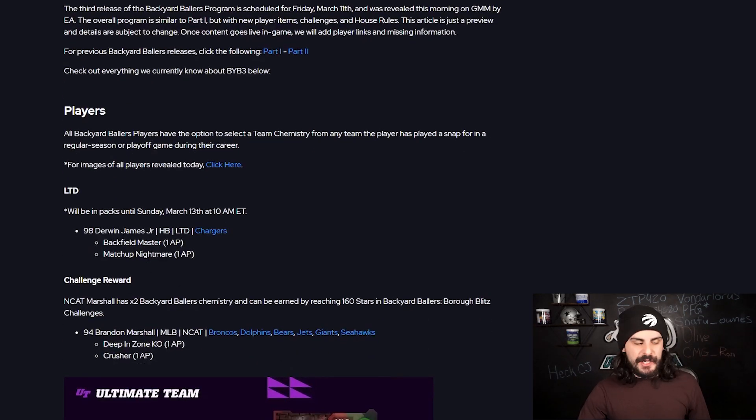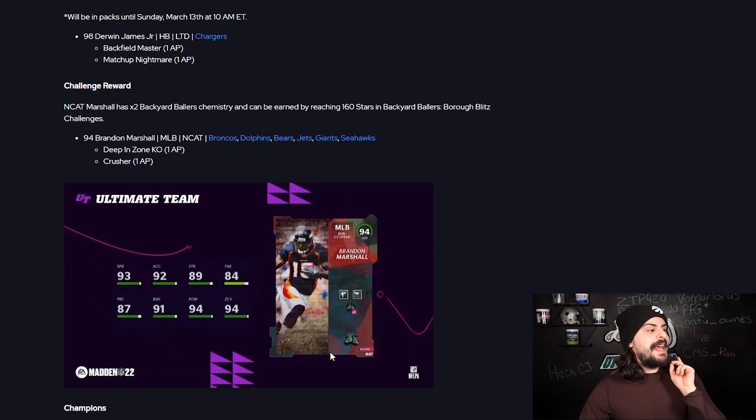The LTD is Derwin James. He has Backfield Master for 1 AP and Matchup Nightmare for 1 AP — really solid. Here is going to be your free 94 overall NCAT card that you get from completing 160 stars in the Backyard Ballers Burrow Blitz Challenges.